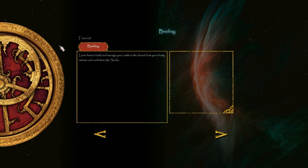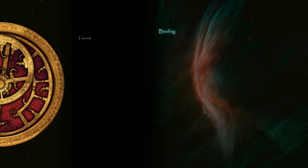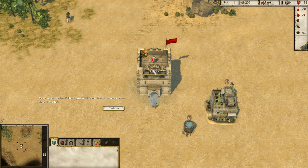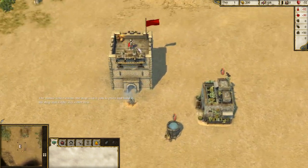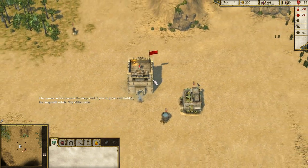So we're going to learn how to build and manage a castle in the desert, with a trusty advisor and confident scribe. Here you will learn how to master your desert castle. To scroll around the map, push the map — the mouse wheel zooms the map. I'm doing it without even realising.